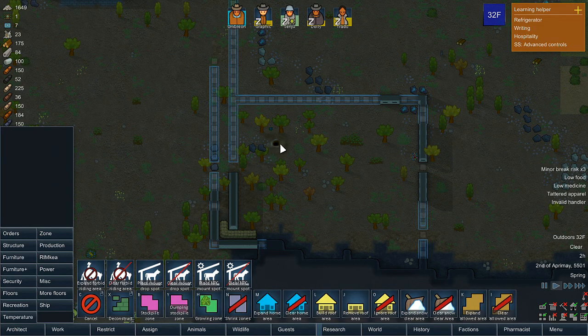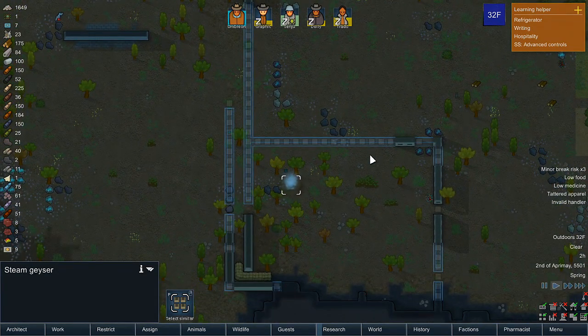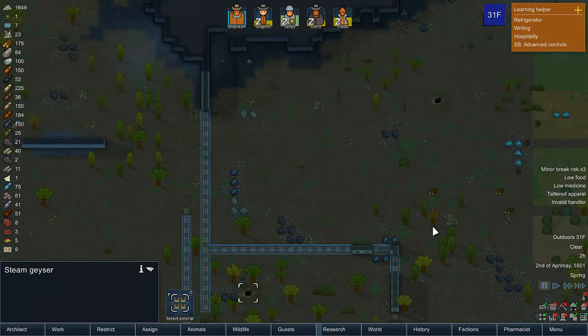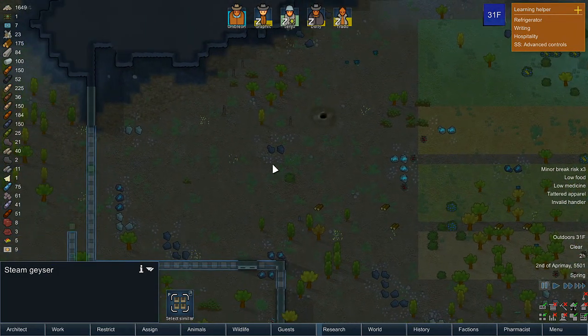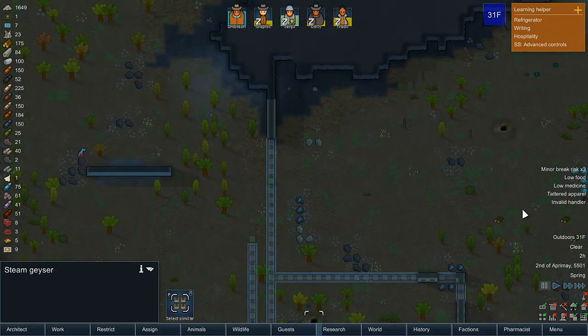Did I make this one too big? I didn't even notice the steam geyser — that's not good. See, the steam geysers are really, really important. I didn't realize that we had like two right here. Oversight on my part.